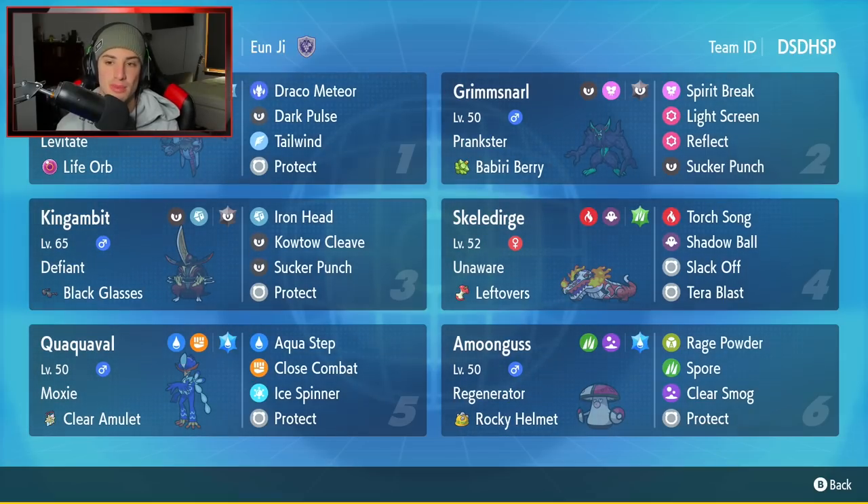Grimmsnarl over here is our second Pokemon with Prankster and the Babiri Berry — Spirit Break, Light Screen, Reflect, and Sucker Punch. I'm really liking this Grimmsnarl, but obviously I'd rather have Light Clay instead of the Babiri Berry, but who knows? Babiri Berry might come up clutch in certain situations.